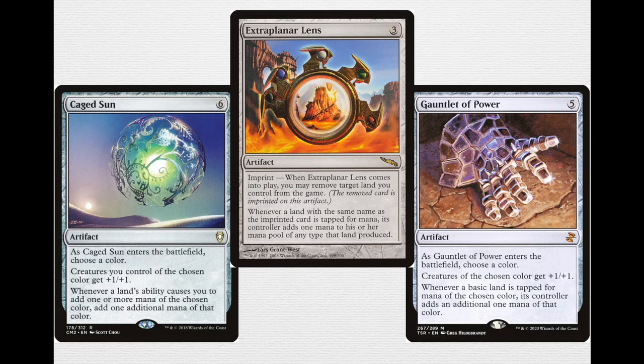Extra Planar Lens is a 3-mana artifact with imprint. When it comes into play, you may exile a target land you control. Whenever a land with the same name as the imprinted card is tapped for mana, its controller adds one additional mana of any type that land produced. That is why this deck runs snow-covered lands — snow-covered basics are called Snow-Covered Plains instead of just Plains, so if your opponents want the benefit of this mana doubler, they would need to also be playing snow-covered Plains, which is less likely. Playing snow-covered Plains edges out the downside of opponents also getting the effect.